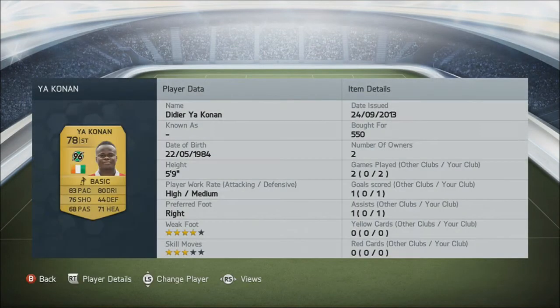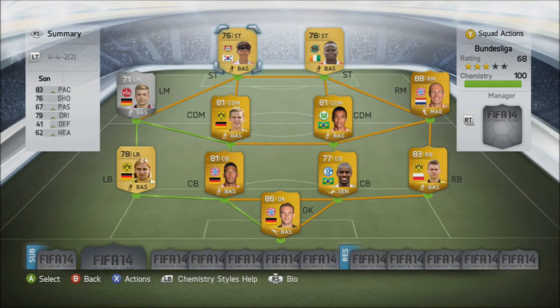Our first striker is Yaconan. Cost me 550 coins — cheap as chips, to be fair. Everyone can get that money. He has 83 pace, which isn't a lot — not like 88 or 90 pace — but because this game has been shown to be a lot more about strength and not just pace, he's actually a pretty solid player. With 80 dribbling and 76 shooting as well, he's a very good player and well worth that cheap price tag.